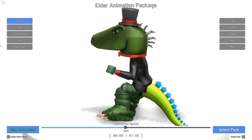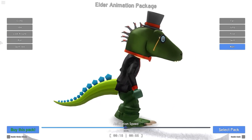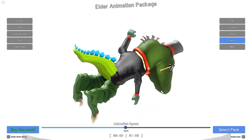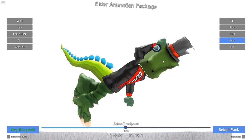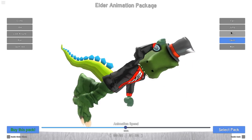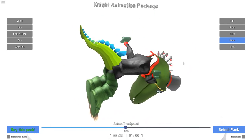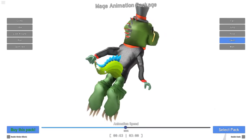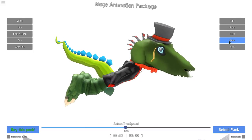Climbing doesn't look that special on any of the animation packs. Let's see running. If you run you lean forward as well — that's actually really cool, it's kind of like a dinosaur. I like it a lot. For swimming, almost every animation pack uses the arms a lot, but I'm a T-rex with tiny tiny arms. I need to find an animation pack where you don't use the arms so much. The mage swimming doesn't use his arms — I like this one. I'm going to write it down.